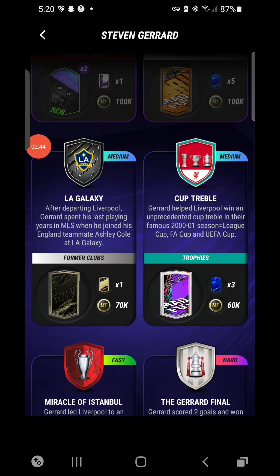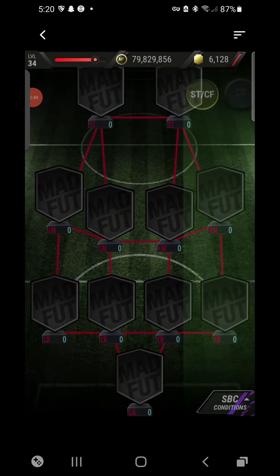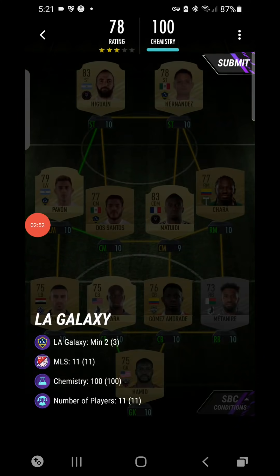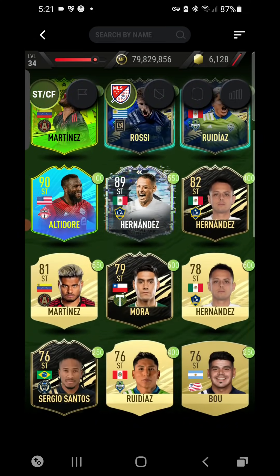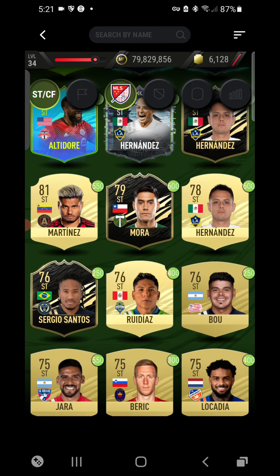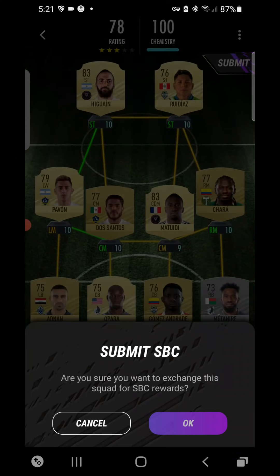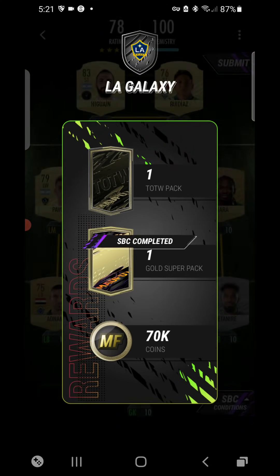If there are any questions, leave them in the comments. LA Galaxy is next — I presume that's where Gerrard went. For the LA Galaxy SPC, we used three LA Galaxy players. You can remove one from the squad. I used Hernandez and swapped in another player. Rewards: one Team of the Week pack, one goal super pack, and 70,000 coins — not the worst, not the best.